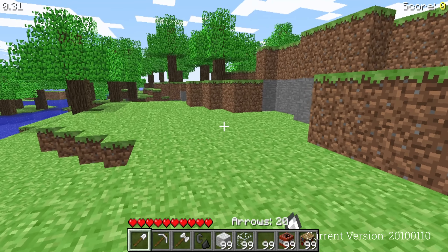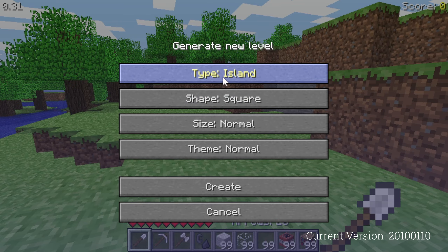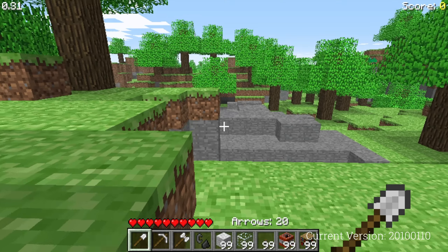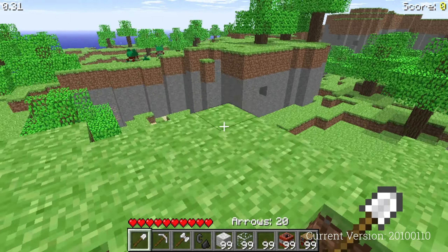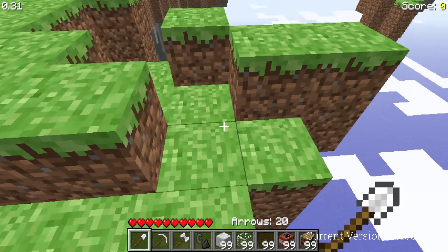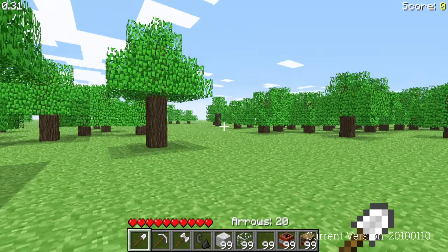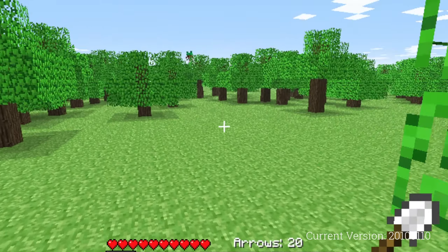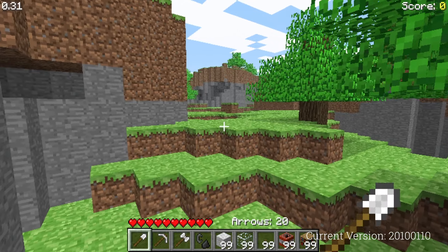In 2010.0106, a version of indev 0.31 from January 6th, 2010, several new world types were added: Island, which was a large island; Floating, which was a world made out of floating islands, providing an interesting challenge; Flat, which was flat; and Original, which resembles the terrain of classic versions.